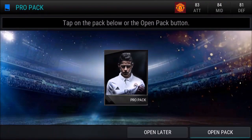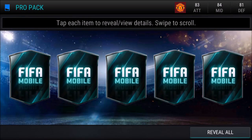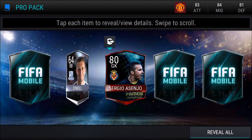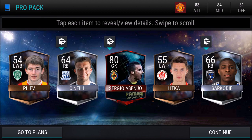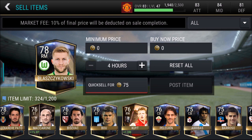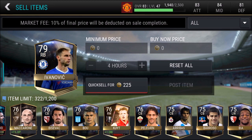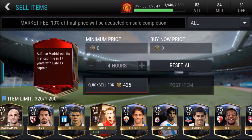All right, this is the last pack. Let's finish it off with a bang. No way — last pack clutched it out with another elite, and it's a goalkeeper as well. So yeah guys, some noticeable pulls included Baczkowski, Alexandre Pato, and that nice 79-rated right back Ivanovic. Moving on to the elites, we did finish off with that Sergio Asenjo, which is pretty sweet, and also this 80-rated center mid Gabby.